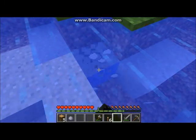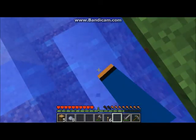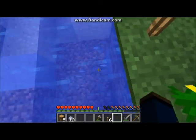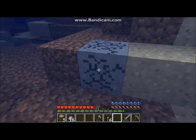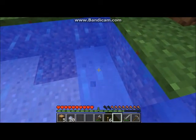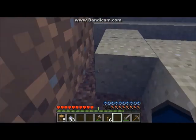We found clay! Clay can be used to make bricks, and bricks can be used to make brick blocks — their main primary use is for building. If you notice, it's harder to break blocks when you're underwater. That's good to know — just a tip for anybody who doesn't really know how to play Minecraft that much.